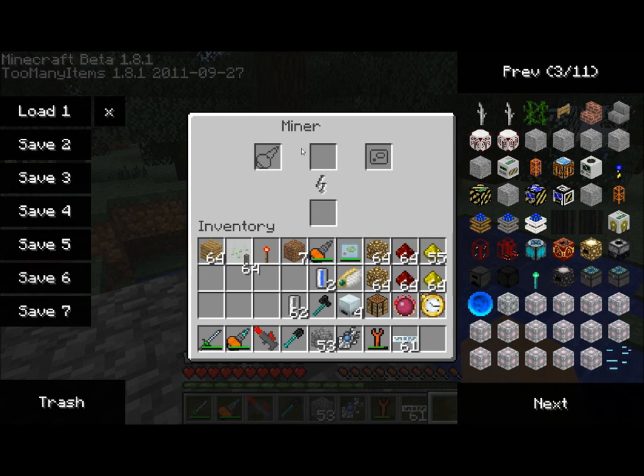Just like with our machines earlier, we want to place a mining pipe, a mining drill, and a scanner. I'm going to use the OV scanner — you could probably just as easily use the OD scanner. An important note here is to use a normal mining drill, not a diamond-tipped mining drill, and I'll explain why in just a moment.